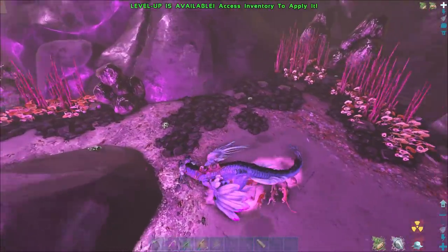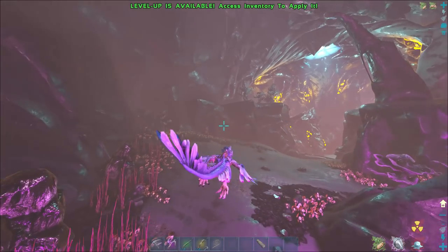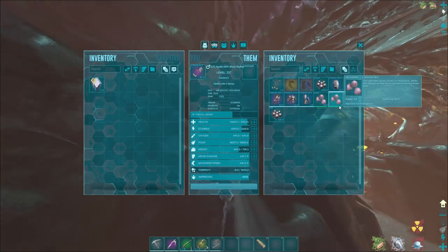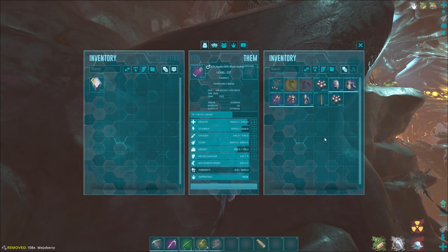That's about all we can carry, because if I grab an egg we might be overweight. We're right here - may as well, right? Let's see what we can find. First egg - what do you guys think we're going to get? Let me drop some of this, because if I grab one I'm screwed. We only need 200, so let me split this stack.